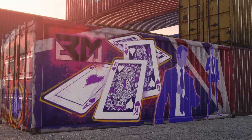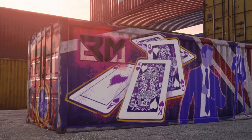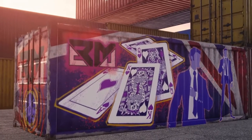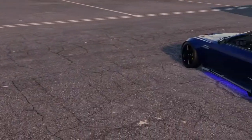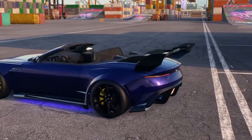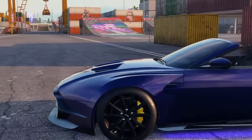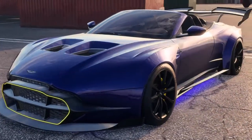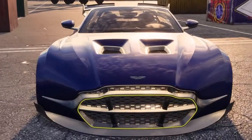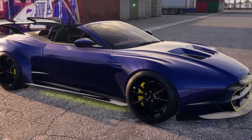Ladies and gentlemen, it has been about a month since the Black Market update. We collected the McLaren F1 and the Aston Martin Volante from those crates. We're coming back to the Aston Martin DB11 Volante today. I really love how it turned out with the indigo and the yellow. But we're going to change it a bit today, because I finally found a way to get this car to 400 plus.